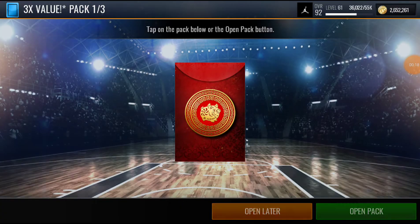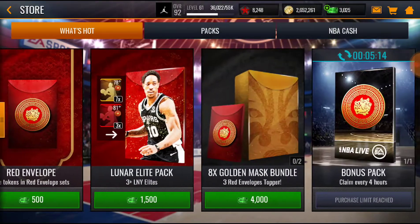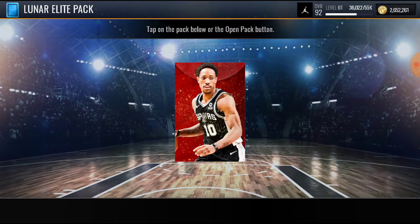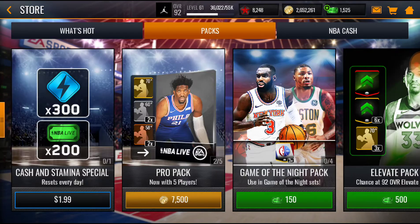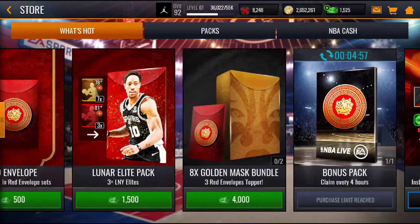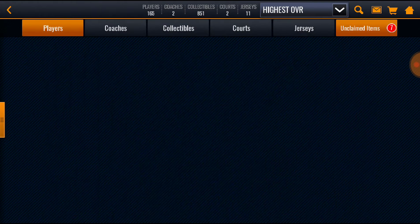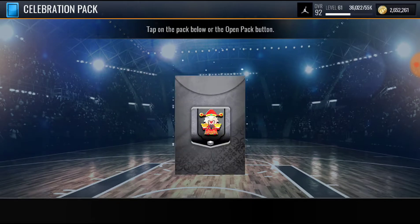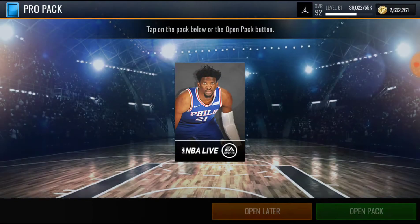All right, so hold up — open all packs later. We got 3,000 cash. Should we open two more of these? I'm not sure. Should we do another one or should we save it? We'll see. Right now we have seven packs. We have a pro pack and a super pro pack, so we'll see what happens.